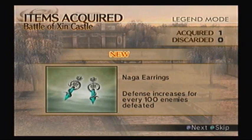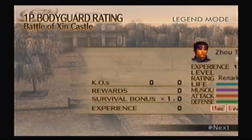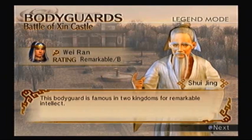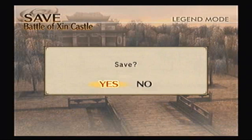Alright, so the item you get here is the Naga Earrings. Just like the Serpent Earrings, which boost your attack for every 100 enemies defeated, this boosts your defense for every 100 enemies defeated. Which is really good, because usually defense is the last stat you max out on a character. With that, she won't only reach rank 2 — so he's far away from S rank. A new bodyguard has come — nope, that didn't make any sense, but there you go.